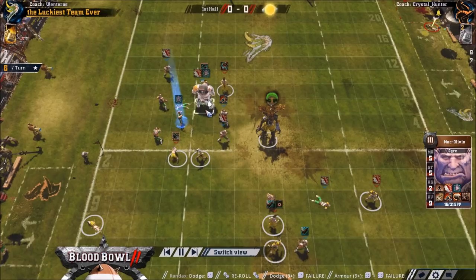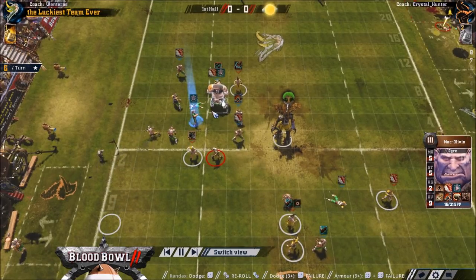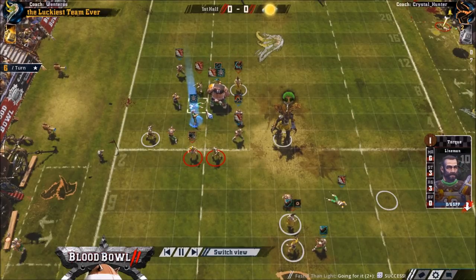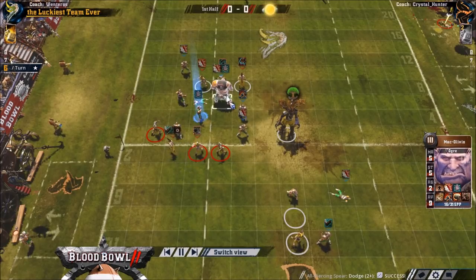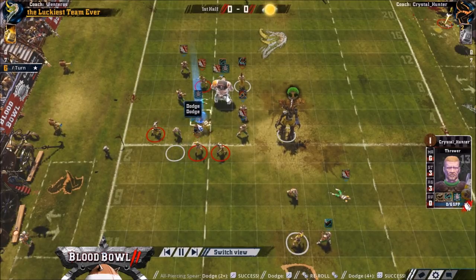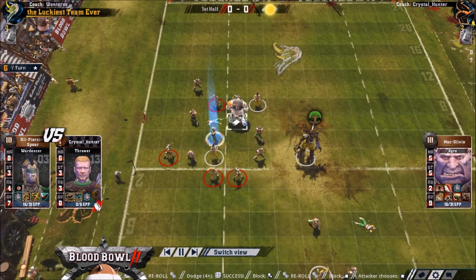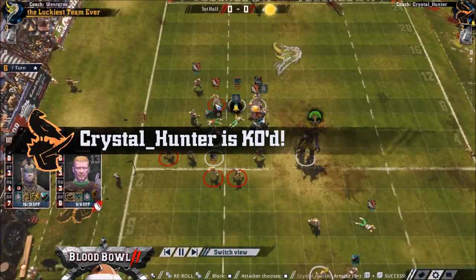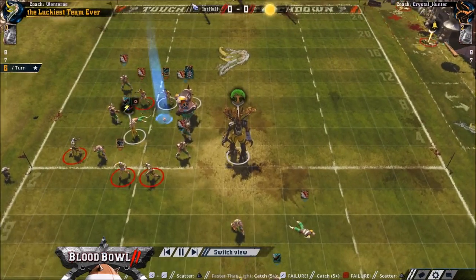If that Ogre had Boneheaded, that was basically a 1-in-6 chance for very bad things to happen. But that's just the nature of Humans not being as reliable. Looks like he's going to go for the one-dice on the Ogre. Yes! Dodge in and then Frenzy into two dice — so if he'd got the push on the first block dice it would have pushed him into a two-dice block because of the guard. Hitting the ball from the back — good.